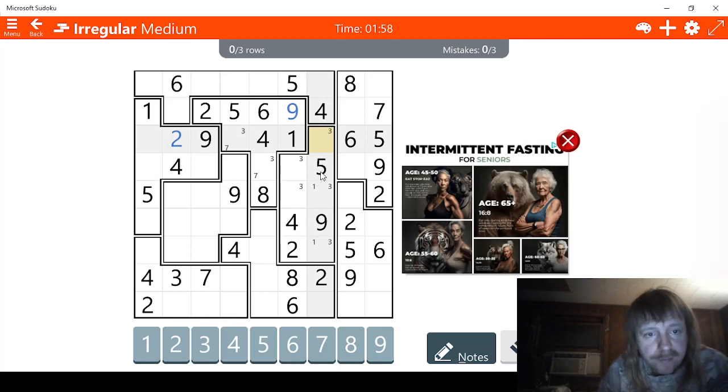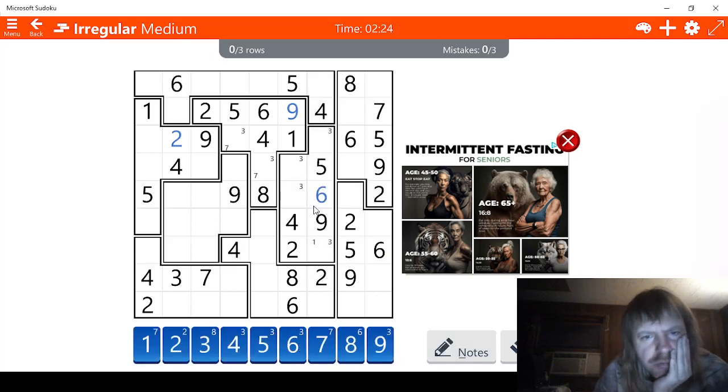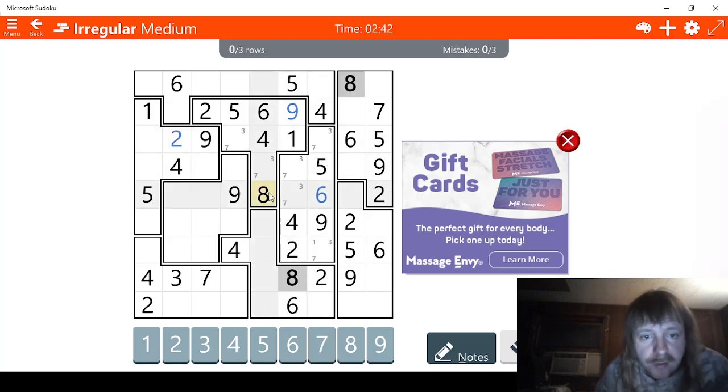Let me check sixes - this can't be a six, and this can't be a six, but there are still three possibilities for six. This has to be the six right here. We're missing seven - what can we do in the way of sevens? Talk about doing nothing for sevens, this is terrible. Seven, seven, seven, seven. Let's check eights - we have two possibilities for eight here. That doesn't look very helpful. And there are a lot of nines - that's scary. What can the fours do for us? I see three possibilities for four right here, right here, and right here. I see two possibilities for four right here and right here.